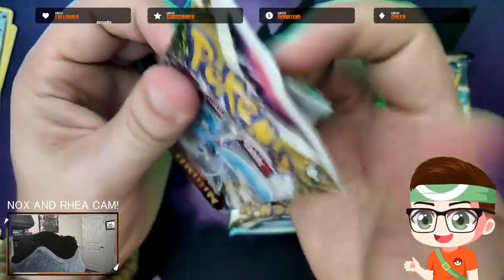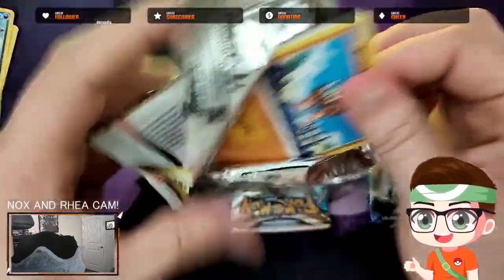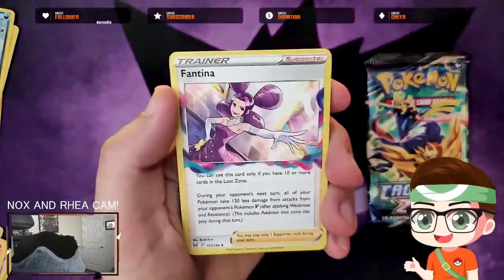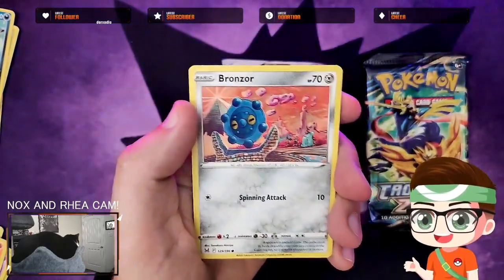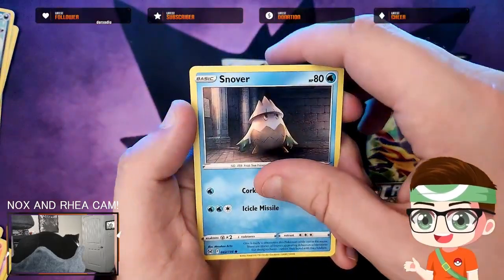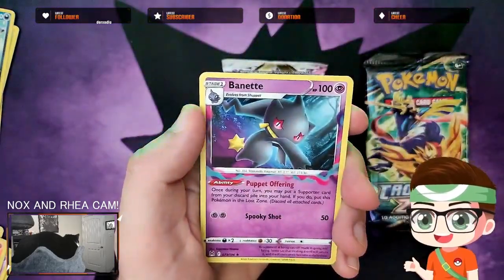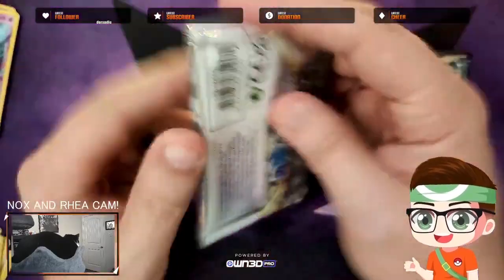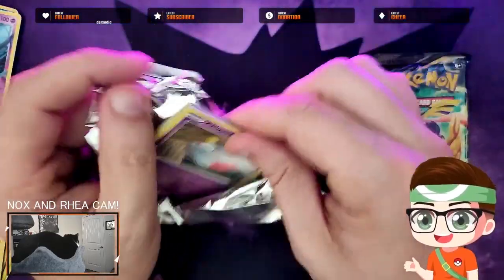Last pack magic — Lost Origin, give us some love! Steel Energy, Roserade — I don't like you anymore — Fantina, we're going to fight you soon — Bronzog, Binnacle, Goomy, Bronzor non-reverse hollow, Snover, Jinx. Anything from the Trainer Gallery? No. Anything in the last slot? No. That's unfortunate. The only thing we got from Lost Origin today was the Delphox. That's okay — this is just for fun anyway.